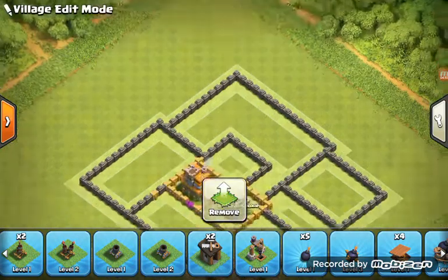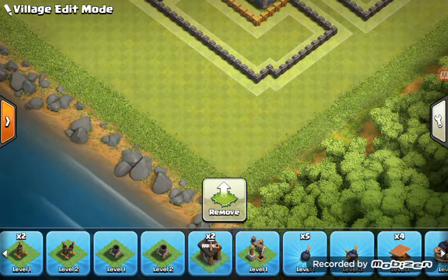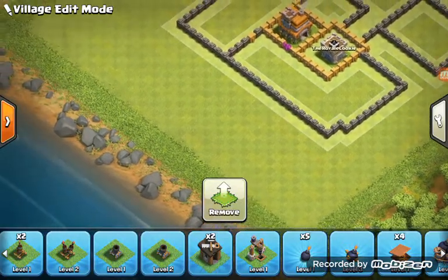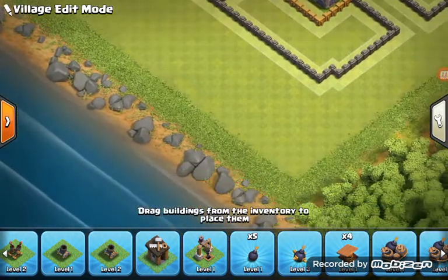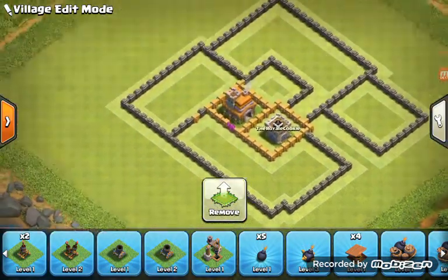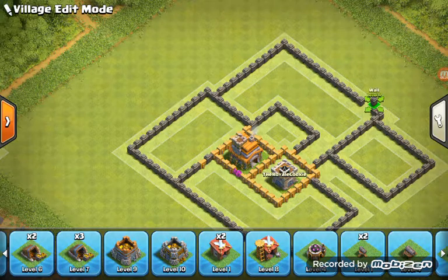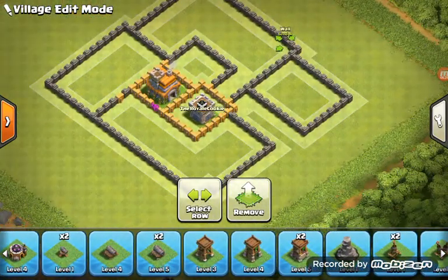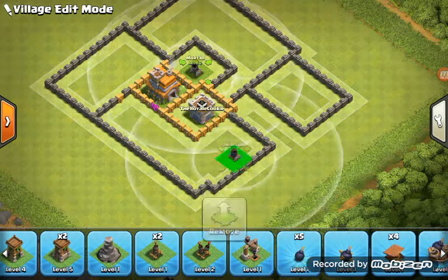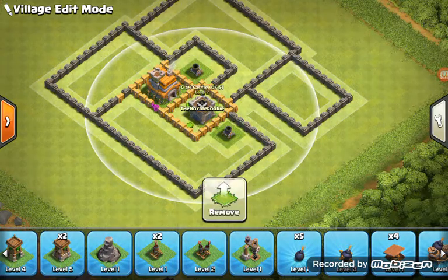Did you know there used to be a pattern down here but now they're moving them? I'm going to put the level two Mortar right there so it covers a lot of the base, and then another one right here so it rounds the base. If you're in the middle of that with Clan Castle troops, you're out of luck.